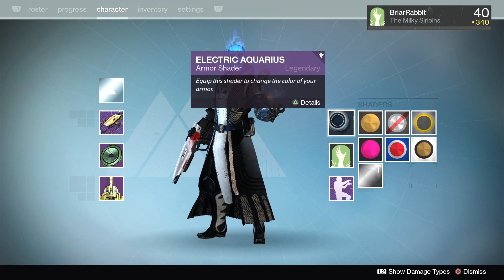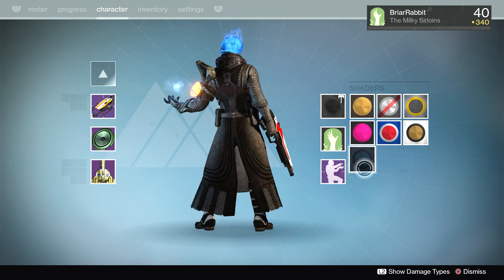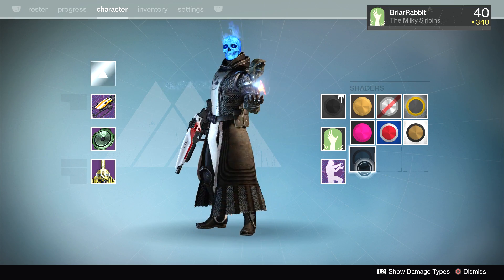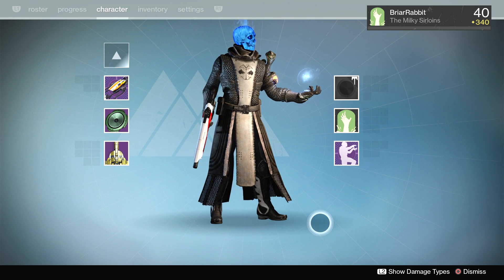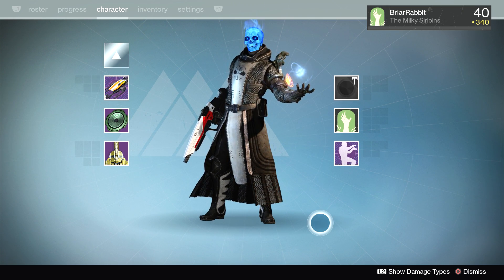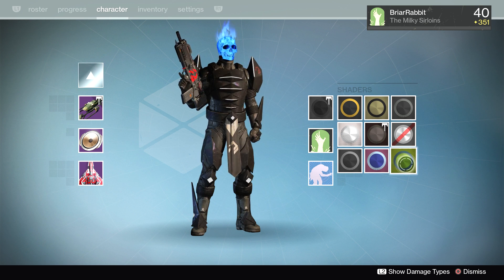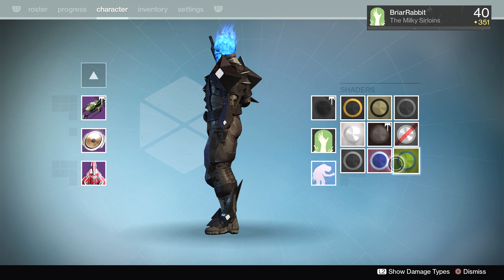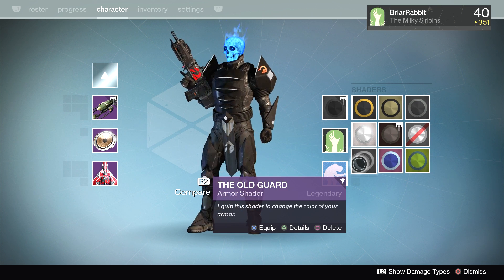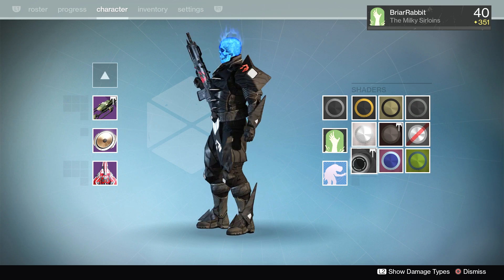Let's check out the Super Black Shader. Black shaders are what everybody's been hoping for. This thing is as black as a shader can get — I've seen this on my Titan and it is very, very black. I really like this Super Black Shader. The Old Guard is its closest competition, but this is similar in blackness without the tiger stripes, which I really enjoy.